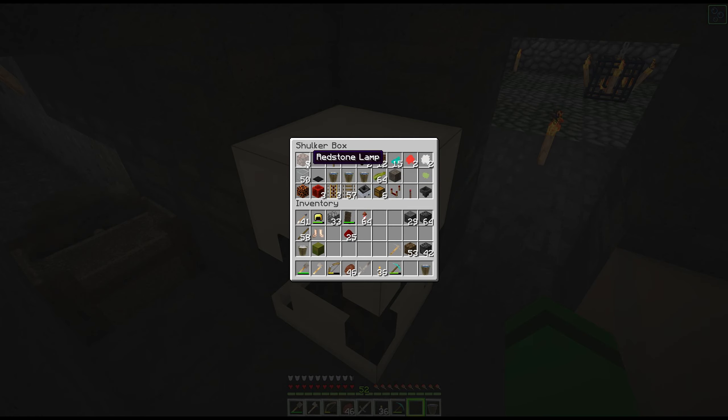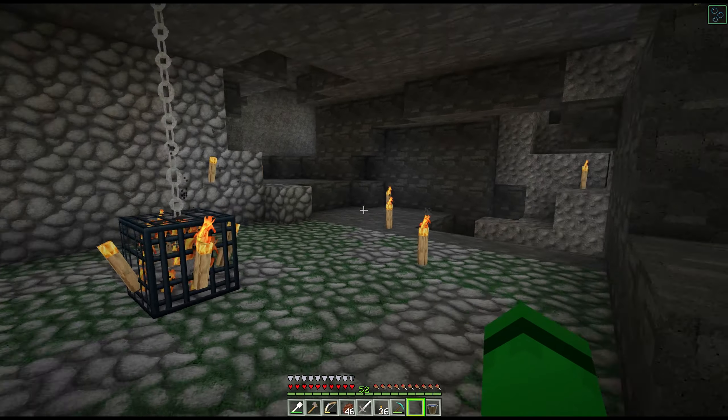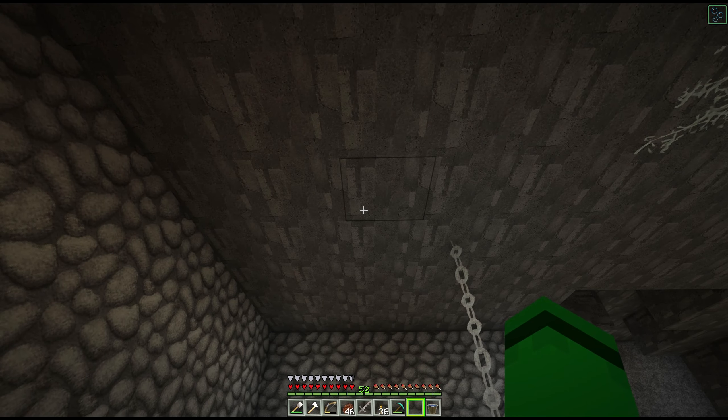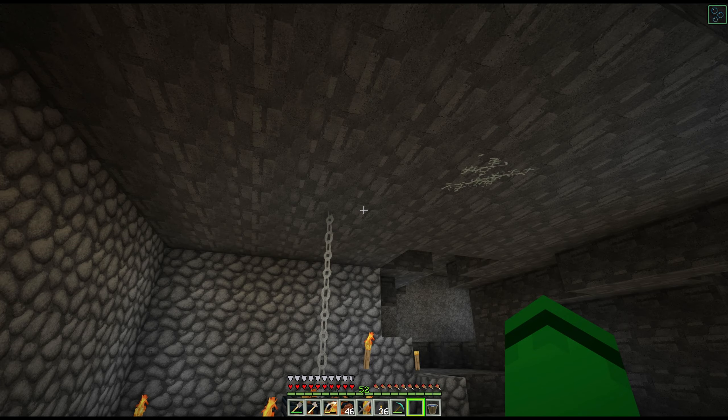So now what we need to do is go up here and add our lighting system right off the bat. We're going to do this and then we need a sign for it. I'm going to use cobbled deep slate for all the sides and everything. For the top, should we keep regular deep slate? Let's do regular deep slate on the top.